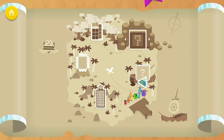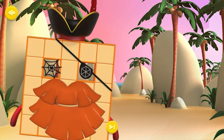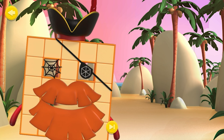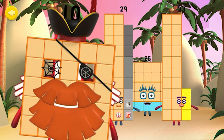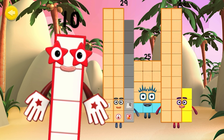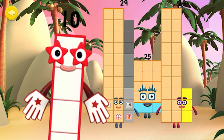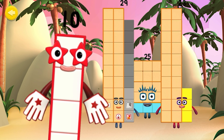Tens and ones. Welcome, shipmate! You've discovered the tens and ones training zone! Where number blocks made of tens and ones are put through their paces by number block ten! Can you help number block ten train the number blocks? Make the number blocks break apart into tens and ones by shouting, SPLIT!